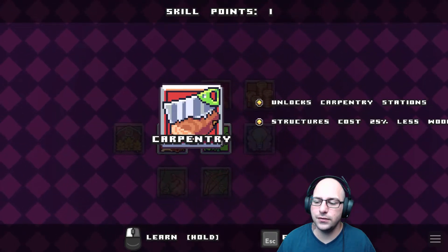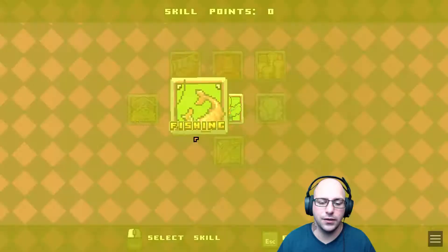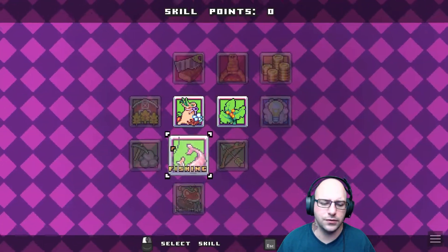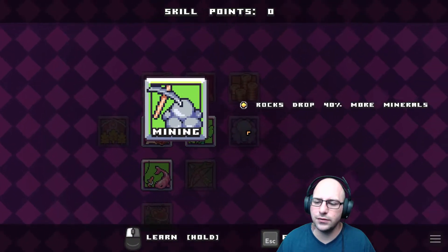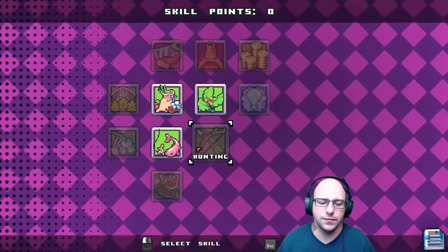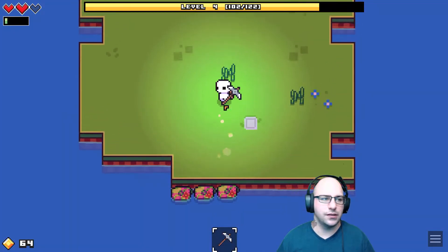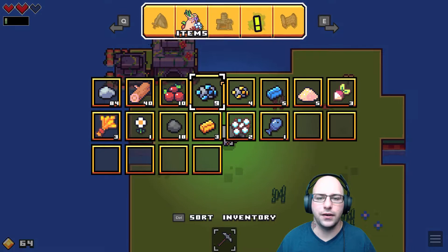Unlocks carpentry. Construction. Unlocks cooking parts — sugar, mayo, cheese. Mining drops 40% more. We're going to go with this route for the moment just because if those things start kicking up faster, that'd be great.